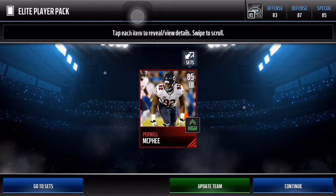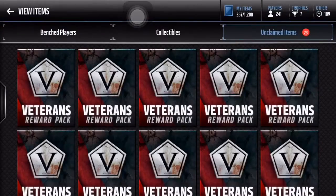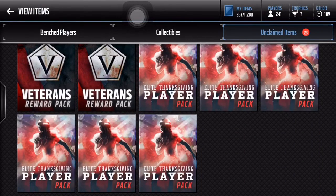We get an 85 Pernell McPhee. Alright, whatever. Now let's get into the six Elite Thanksgiving Player Packs.